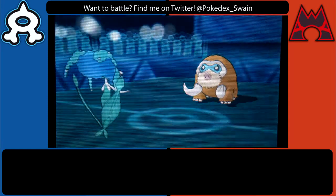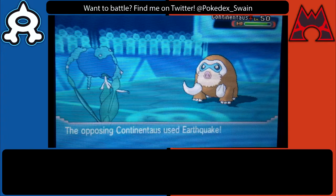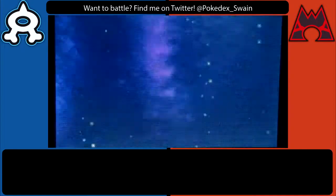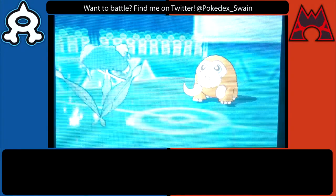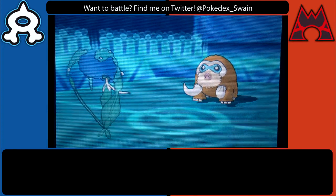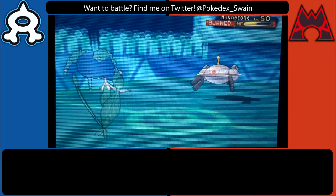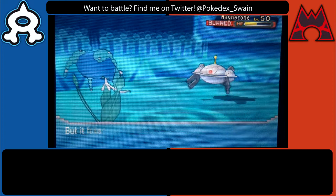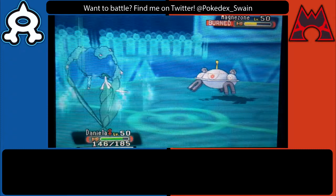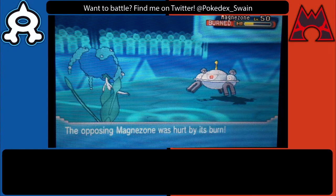I do like seeing Icicle Spear over Ice Shard or Icicle Crash here because that means I don't have the chance of flinching, and he really needs four or five hits to threaten my Florges. He switches up and goes for Earthquake, but since this is a max HP max defense Florges I'm able to take it more admirably than expected. That means I can just Wish and get HP back or pass a Wish off to something else. As he switches out into Magnezone I was going to Protect to secure my Wish.